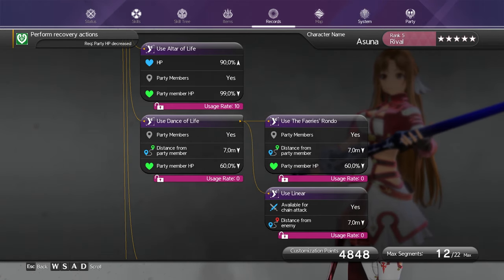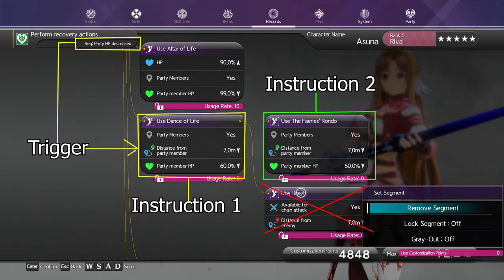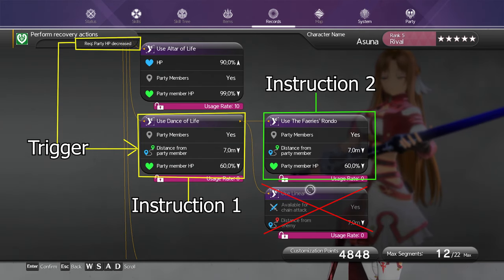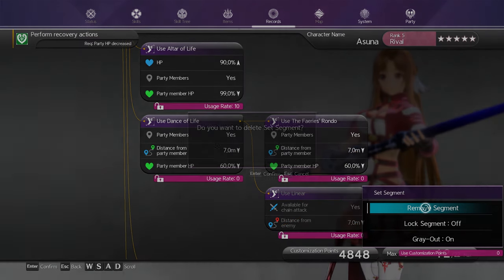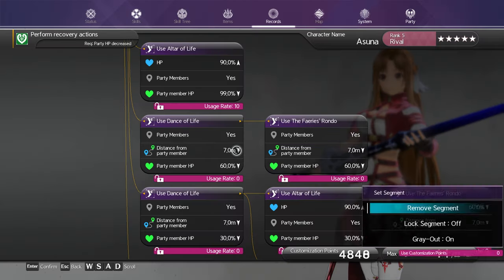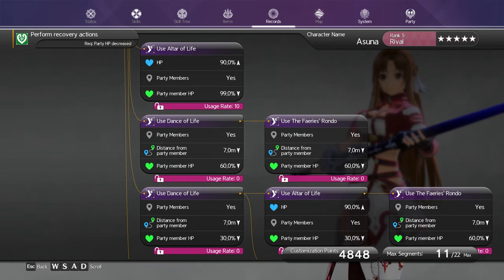Graying out means those instructions will not be used in the arts code. This can be useful for already-set arts codes. For example, with Asuna's healing arts code, the trigger is when party HP has decreased — Asuna may use Dance of Life, followed by Frary's Rondo and Linear. Since I only want this arts code used for healing, I can gray out or remove Linear because it's a sword skill. Be aware that if you gray out an instruction, all instructions after it will also be grayed out.